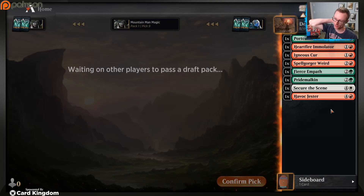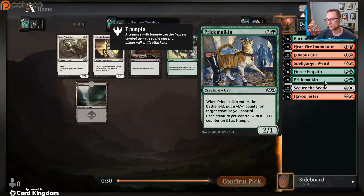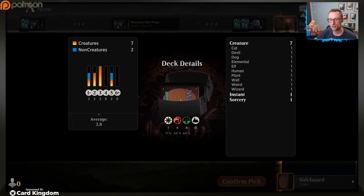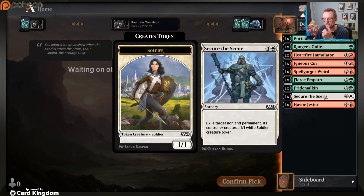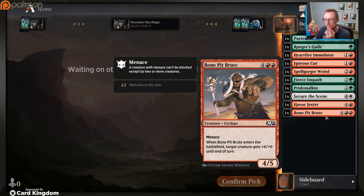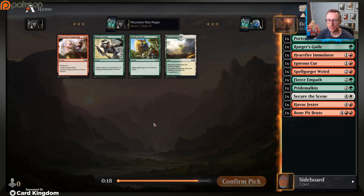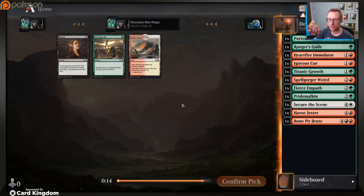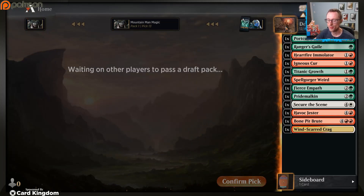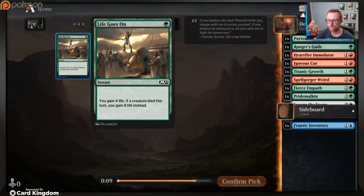I like that we have some good low drops. We shouldn't struggle to find big creatures since green does that. But seeing those Pride Malkins - green dried up a little quicker than you'd want to see. Ranger's Guile is pretty good though, that's a nice trick. Secure the Scene is only a splash option and that's if we can get cards that make splashing less intimidating. Bone Pit Brute - not a fantastic card, hopefully we can find something better. Sure, we'll take Titanic Growth. Scarred Crag, sure, who knows.